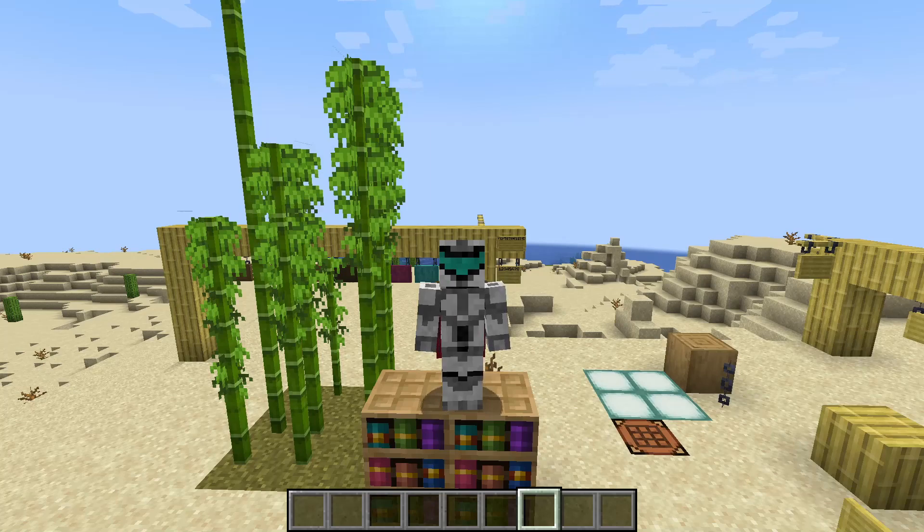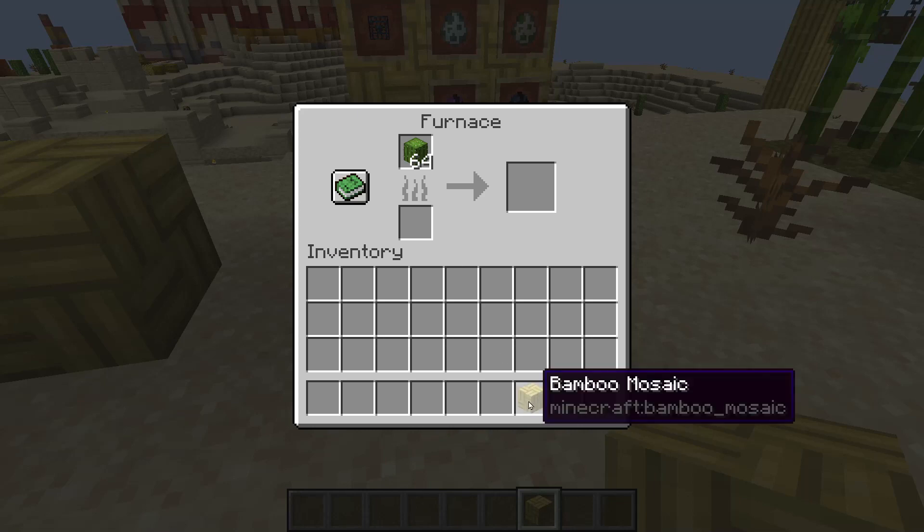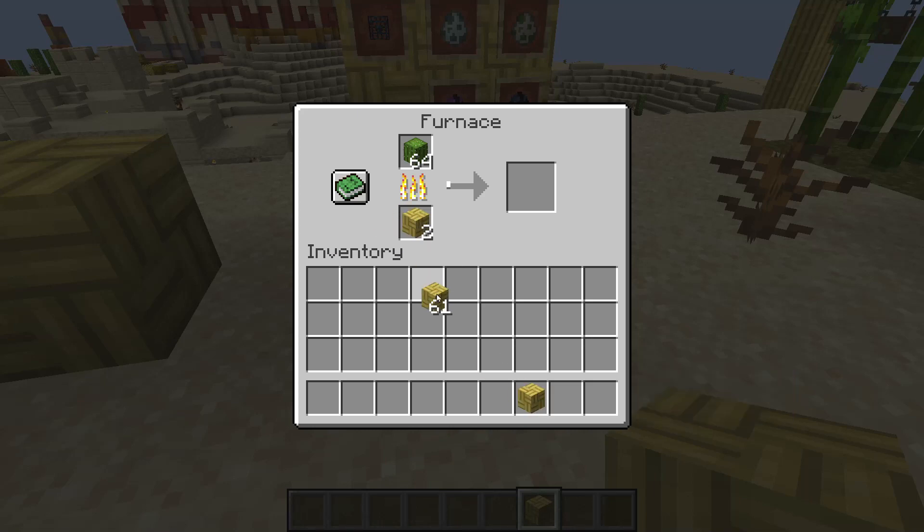Snapshot 22w44a is here, and it has new characteristics for version 1.20. The first change on the list is that the bamboo mosaic is now usable as fuel. With two pieces of it, we can cook three items.